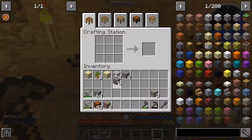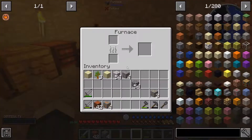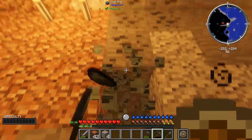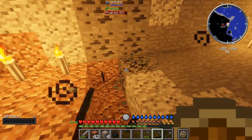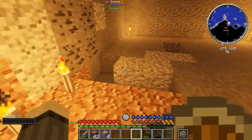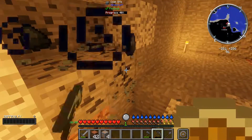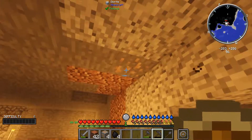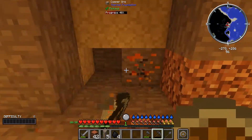Let's make some furnaces down here, yeah, just make a couple. There we go. I'll put the iron ore in there, take out the copper, grab the iron ingots. Oh, here's your stone broadsword up here as well. Yeah, I'll give it to you.